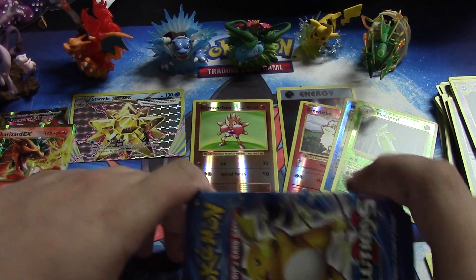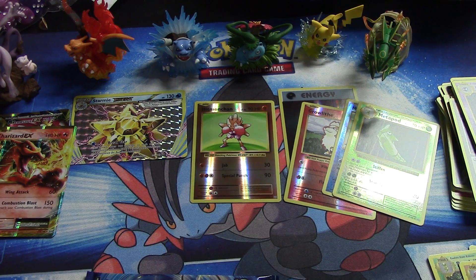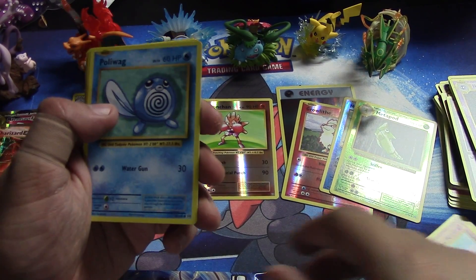Now we're down to the Raichu packs. Let's see if we can find that fourth ultra rare. I really hope — or even a secret rare, which are less desired but still cool, especially in this set. I still haven't got my playset so I wouldn't mind pulling a few of those.